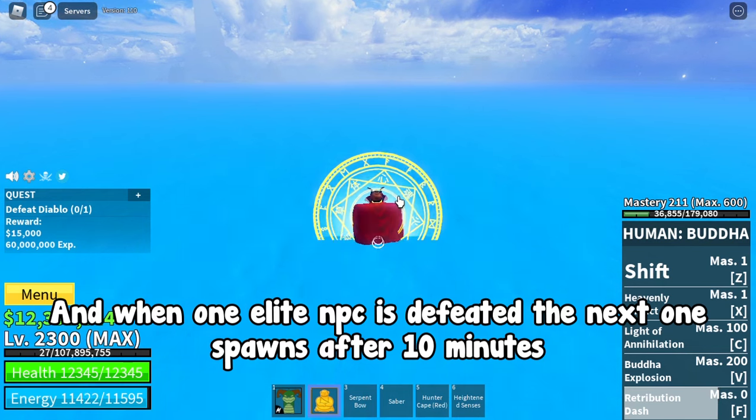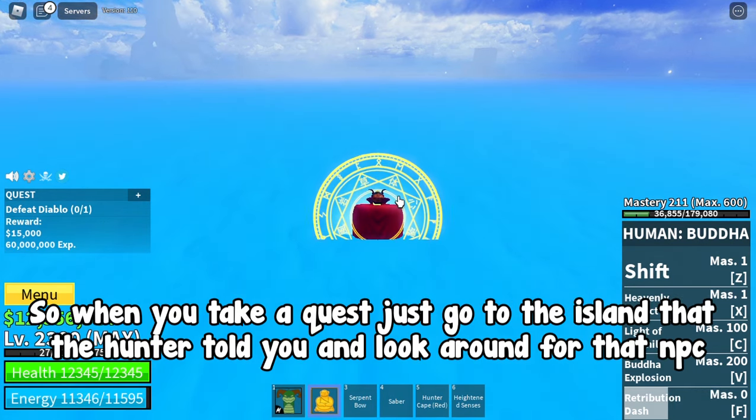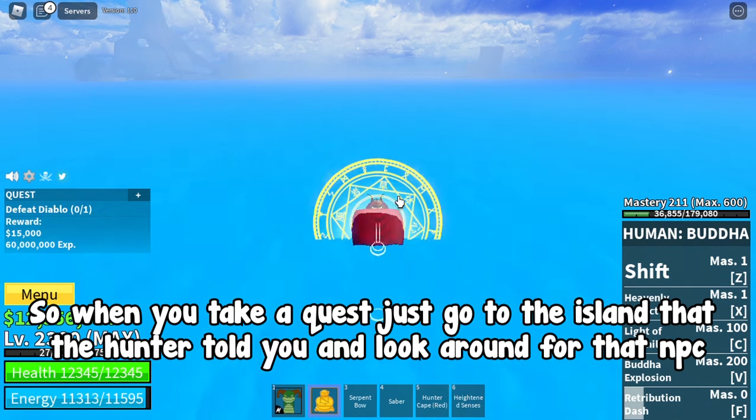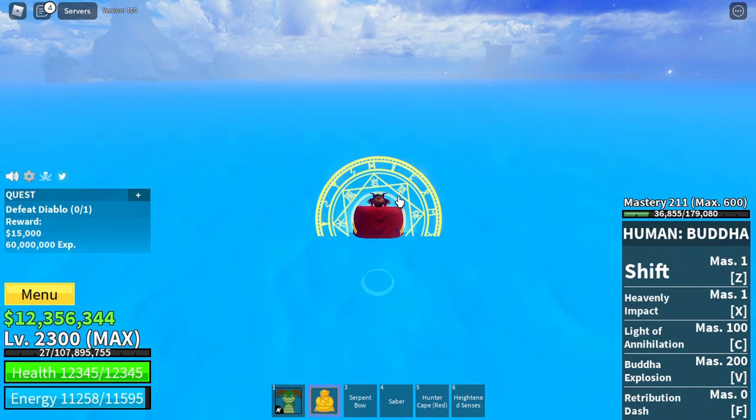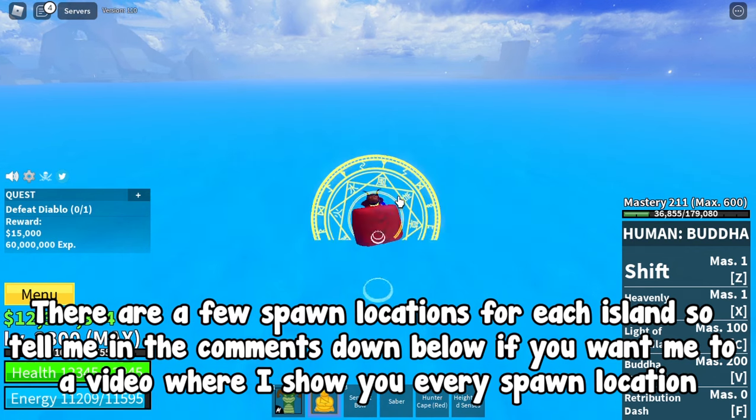When one elite NPC is defeated, the next one spawns after 10 minutes. So when you take a quest, just go to the island the hunter told you and look around for that NPC. There are a few spawn locations for each island, so let me know in the comments down below if you want a video where I show you every spawn location.